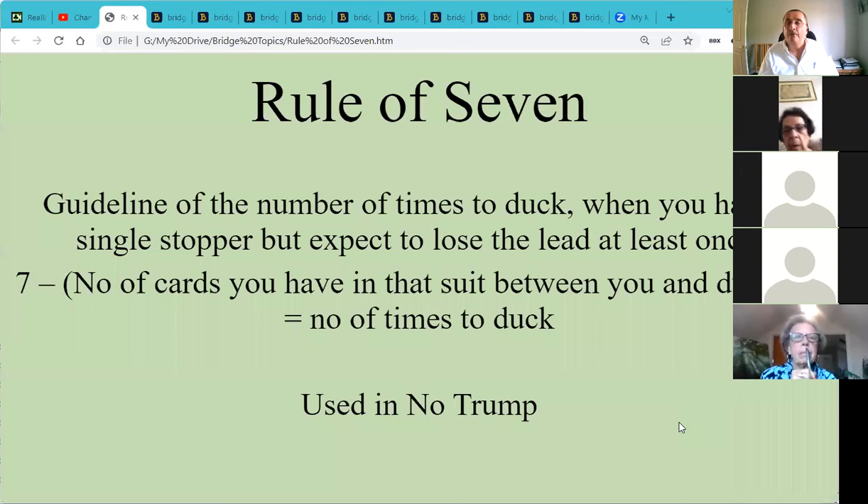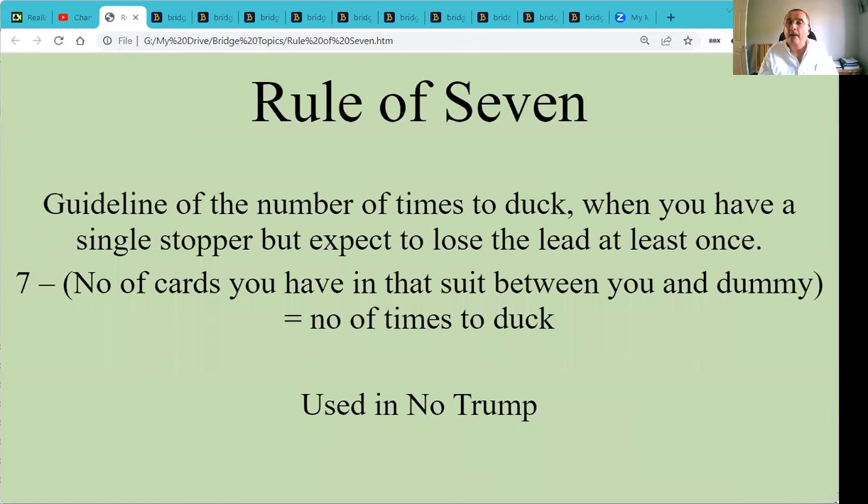What we're going to talk about is the Rule of Seven — a topic I've covered before but I'm going to cover again, including some new examples. It's a guideline for the number of times to duck as declarer when the opponents lead a suit you're weak in but have a stopper, and you expect to lose the lead at some point. You look at how many cards you have in that suit between you and dummy, take that away from seven, and that's the number of times to duck. It's really used in no trump.